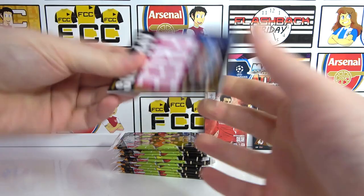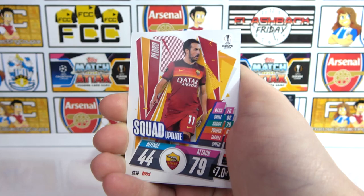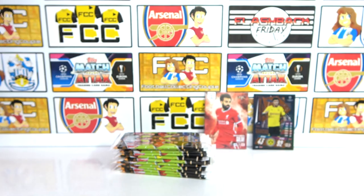Didn't we need one of them for ages? There's the code. Then we have Sensi, Lexalt, Zapata, Pedro again, Adrian, and two inserts: Tonga Mega Value and a Jesus Man of the Match.